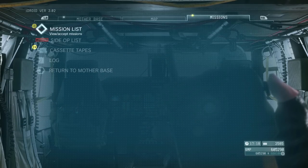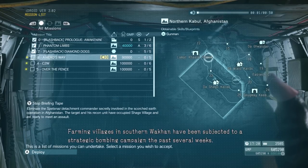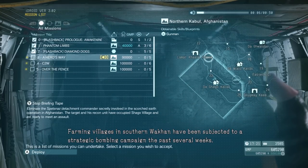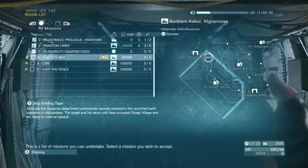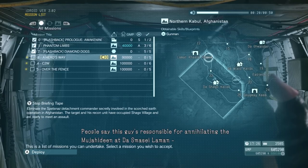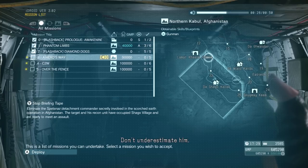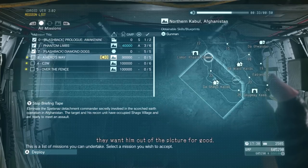Alright, so missions — we'll just go in order here. The first one: farming villages in southern Vahan have been subjected to a strategic bombing campaign the past several weeks. The damage is spreading. It's part of the Soviets' scorched earth operation aimed at wiping out the guerrillas. The target this time is the commander of a Spetsnaz detachment. He's been key to the operation's success. People say this guy's responsible for annihilating the Mujahideen at Tismasi Laman — the Hamid fighters — overnight. He's a tough, experienced commander. Don't underestimate him.